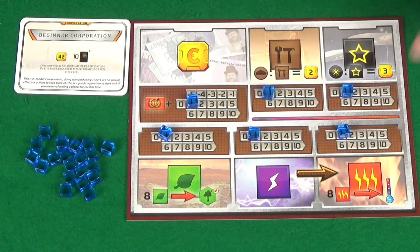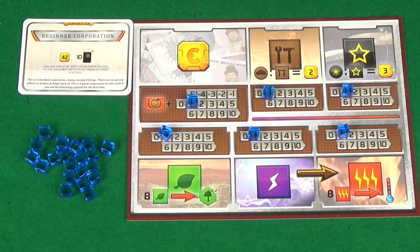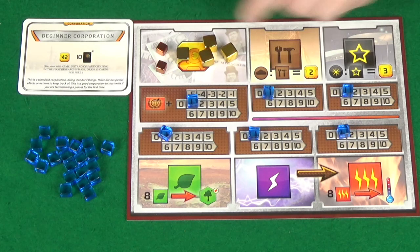This represents that during the production phase you'll gain one of that resource. Any time you see a brown border, that means it's talking about production; without that brown border, you're talking about the resource itself. For example, the beginner corporation starts with 42 mega credits, which you mark by placing cubes: 10, 20, 30, 40, then 1 and 2 — so 42 in the mega credits box. Steel goes in its box, titanium in its box, plants in the plant box, energy here, and heat here.